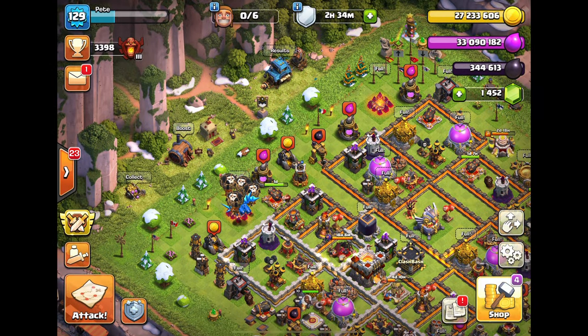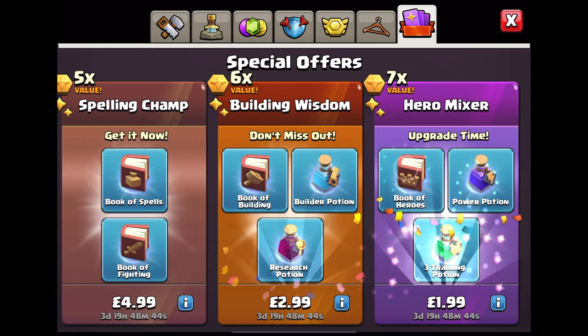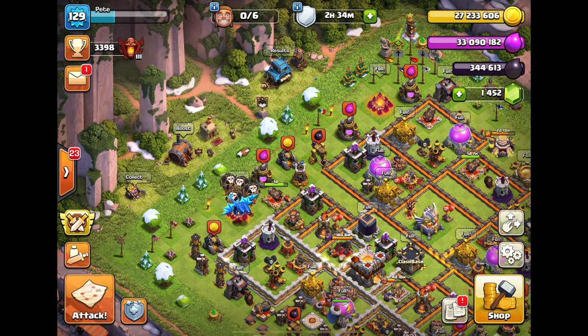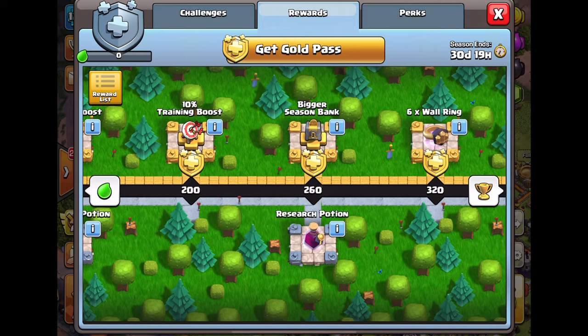Starting at the clock tower - the timing is sometimes weird with it. There are some offers here that are actually pretty good: a book of building, builder potion, and research potion for just three pounds. That's really good when you consider the offer on the left had two books for five pounds.